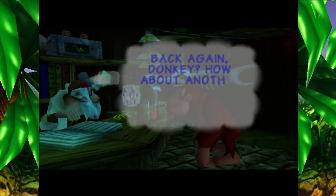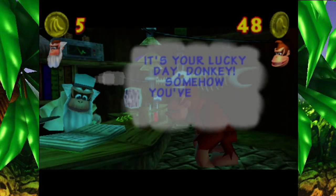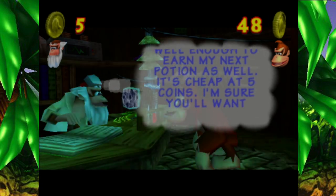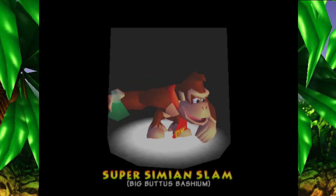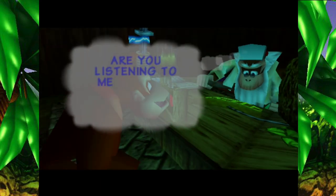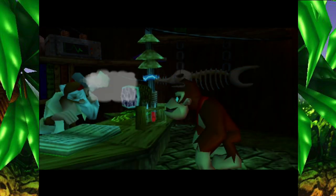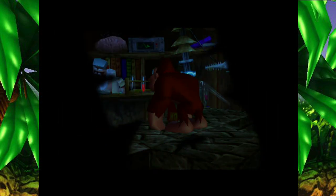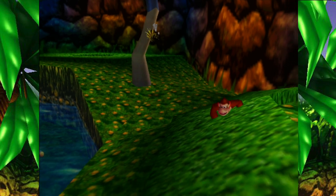Back again Donkey — how about another go on my jetpack game? No, give me a move! It's your lucky day, Donkey. Somehow you played well enough to earn my next potion — it's cheap at five coins. Super Simian Slam — big butt bash! I have super ground pound. You and the rest of your mangy Kongs can now slam on blue things. Come see me on the next level. So now I can hit that switch at the entrance to Gloomy Galleon.